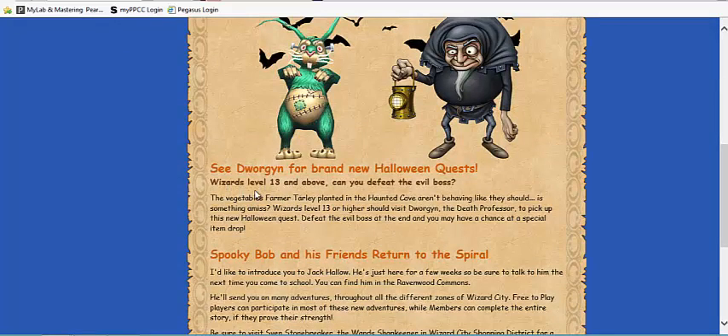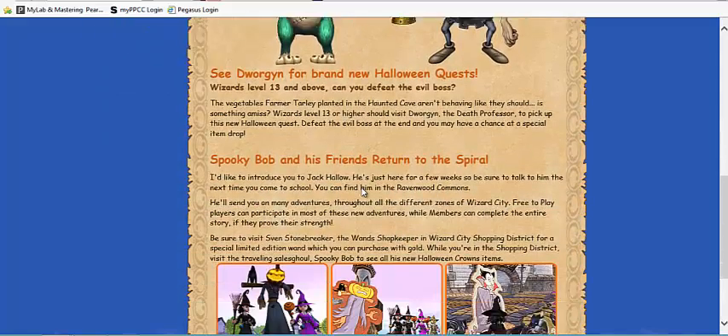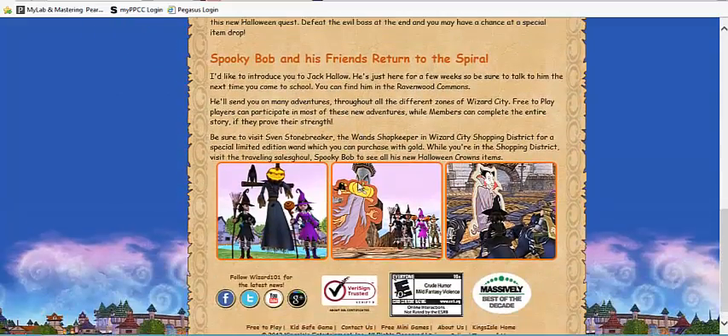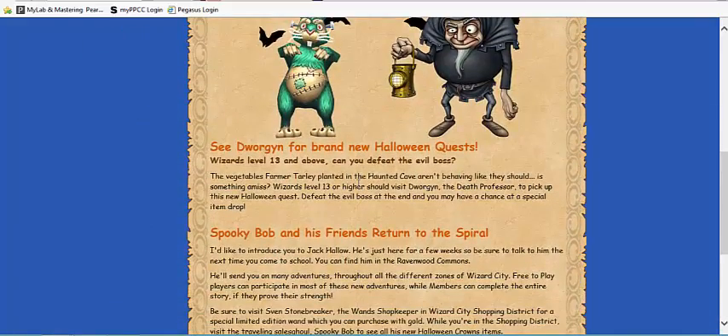You have to be level 13 to get it. The vegetable farmer Tarly planted in the Haunted Grave aren't behaving like they should — it's something amiss. Wizards level 13 or higher should visit Dwargen the Death Professor to pick up this Halloween quest. Defeat the evil boss at the end and you may have a chance to get a special item drop. I'm not sure what this item drop is, but if you're above level 20, I don't think it's gonna be that great.